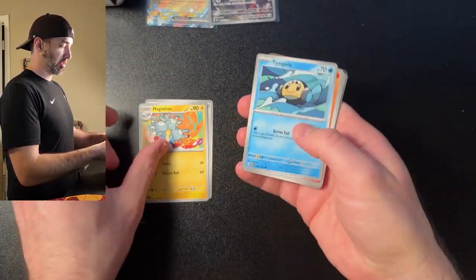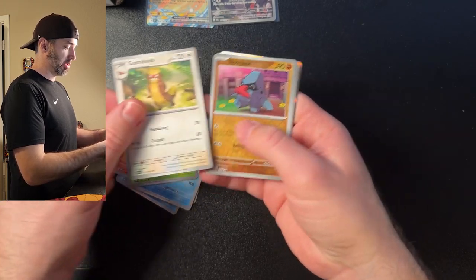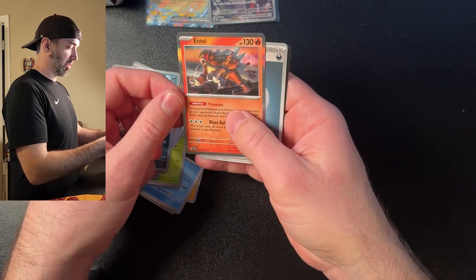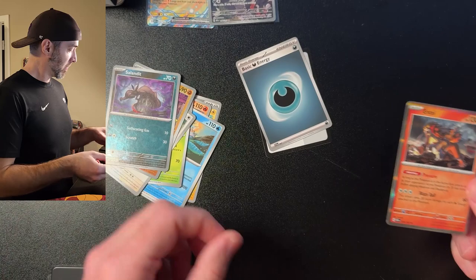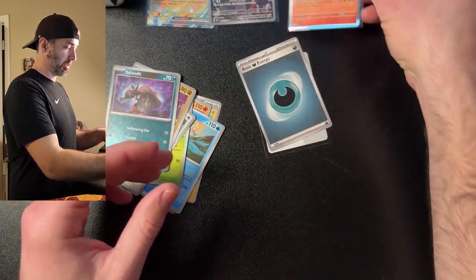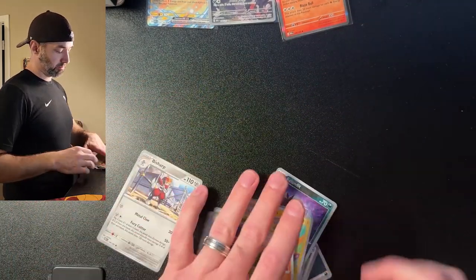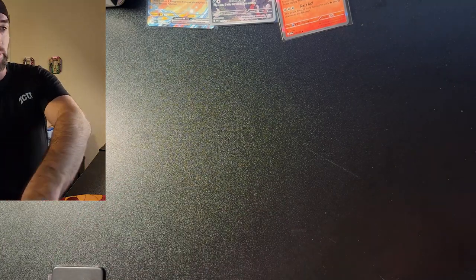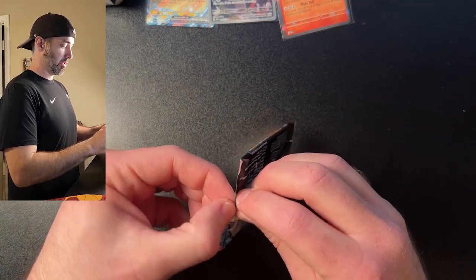We got the Besharp, the Magaton, the Tempo, the Heatmore, the Lapras, the Masquerine, the Gum Shoes, Reverse Holo Nosepass, Reverse Holo Salendit, and a Hentai Holo. I'll take a Hentai. It's not bad. I'm waiting for the Charizard — it's in here, probably the last pack, because all the good stuff's always in the last pack.